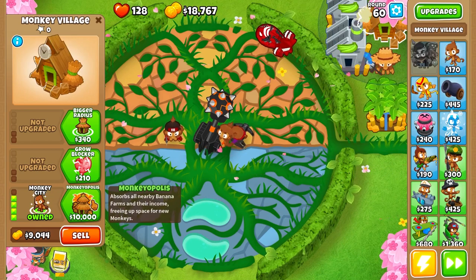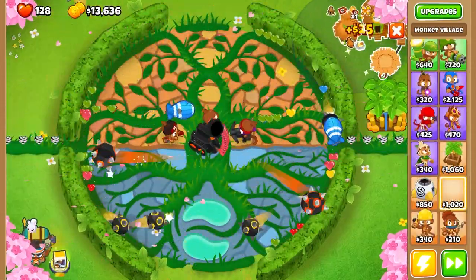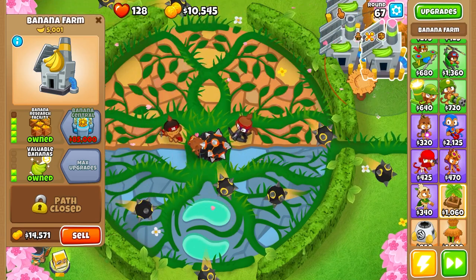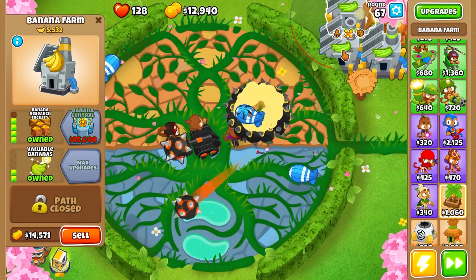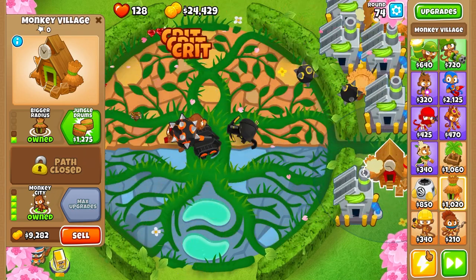Now we do Monkey Tower, Monkey City, Monkey Opolis — boom! That generates some cash too. Now we can actually place down more farms right next to it. So now we got Monkey Opolis with three 4-2-0 bananas, getting a lot of cash.